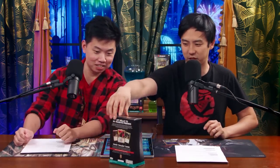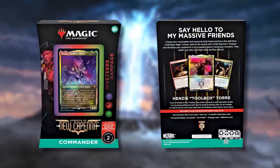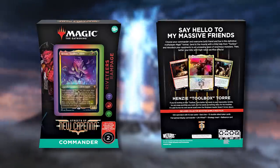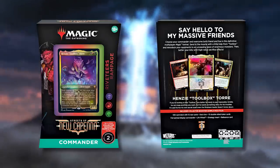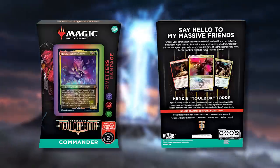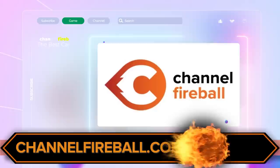We are bringing in different staff members to talk about how they would upgrade the pre-con decks. Today we're talking about the Riveteers Rampage deck — the Jund blitz pre-con. We'll go over the stats and talk about 10 cards we'd take out and 10 cards we'd add in for under 30 dollars. Truck thinks this is the most holistic deck out of the box, though the Obscure deck was also very good.